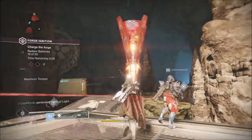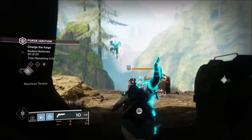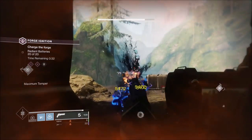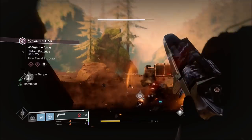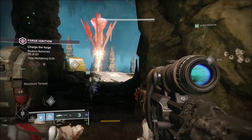If you notice your orbs are bouncing, try making sure that you hit the sides of the forge that are on fire and they won't bounce. If you're hitting the ridges, sometimes they will bounce.